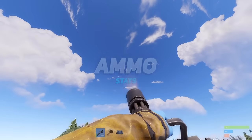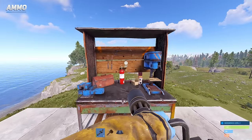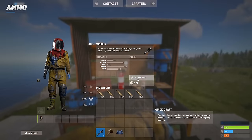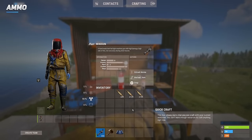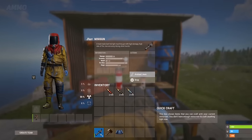The minigun is unique in that it cannot be reloaded in the wild. You must first be within range of a level 2 or higher workbench. From there, you can open your inventory and click the reload button. However, this only works for the default 5.56 rifle round.